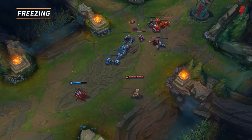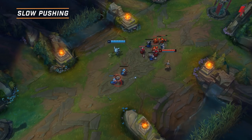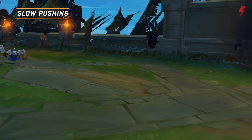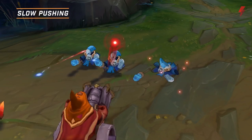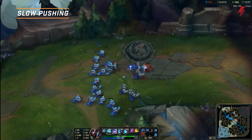Now let's move on to slow pushing. In the simplest scenario, slow pushing is just killing caster minions so that the enemy wave will do a lot less damage to your wave, giving you time to build up a large wave of your own. There may be more complex scenarios in which the enemy wave is larger than yours, and in these cases you'll have to kill a bit more than just the caster minions. You can see in this clip how large a minion wave you can amass if you leave enemy tank minions alive and keep the lane untouched.